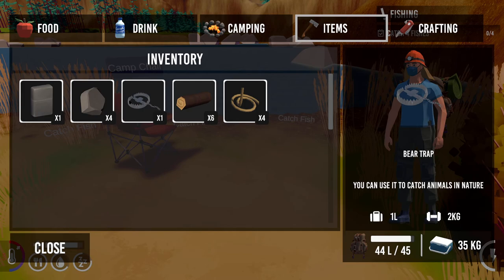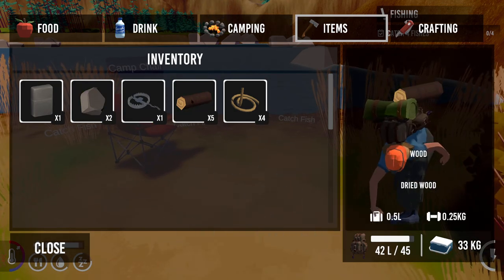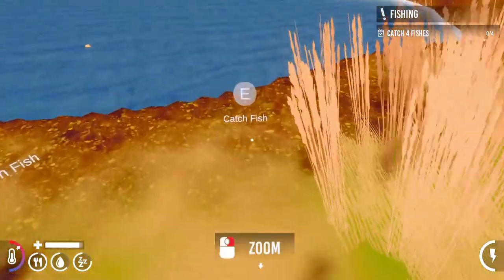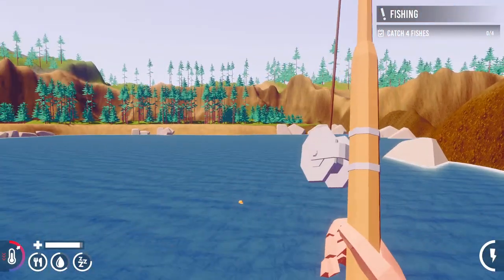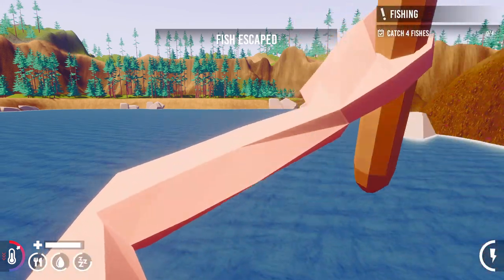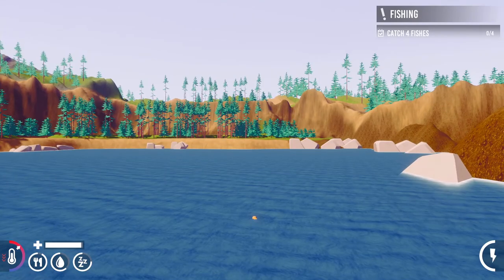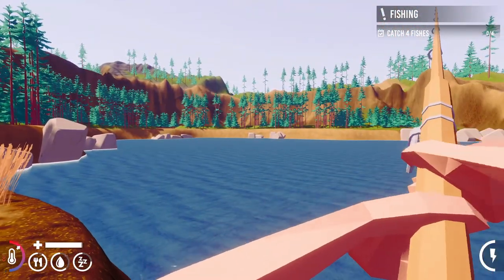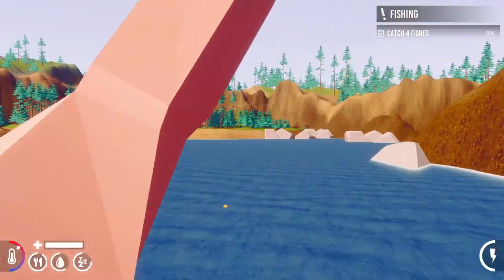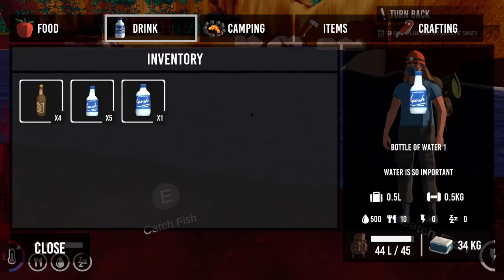We've got fish - eventually! We need to drop some stuff. We've got a bear trap - let's take two of them out. Let's try again - here fishy fishy. Fish escaped. It was either a crap fisherman or the wrong bait. Let's try again on the same one - you don't have to, you can move around as much as you like. Fish succeeded! Let's catch another three. Quest completed, excellent! I don't know if we need the fishing rod anymore because we're quite full.